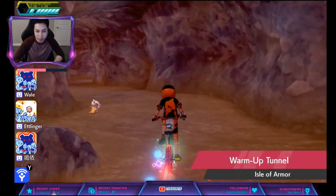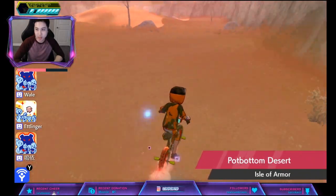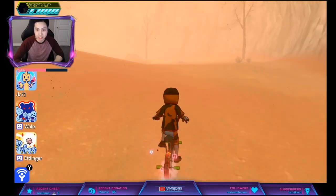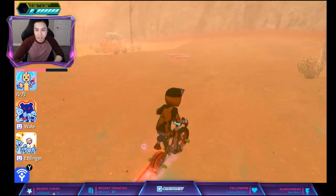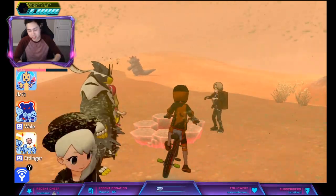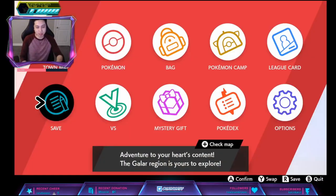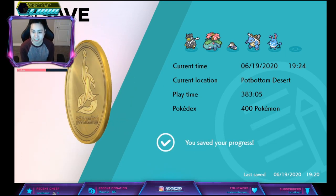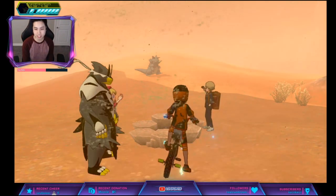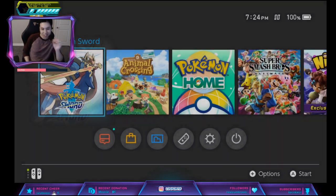We're gonna get through this warm-up tunnel — I don't have to run into anything — just gonna go straight right all the way to the end. This is the one where you can see the Rhydon or whatever in the background, usually the rare mon. What you want to do is save because we want a purple beam, then press Home once you hit Yes on save, and if it's red like so, we're gonna restart the game until we get a purple beam. Kind of hard to see in the sand but good luck.